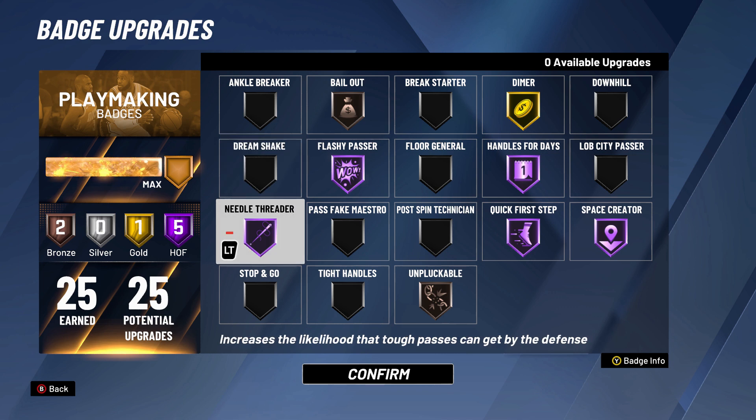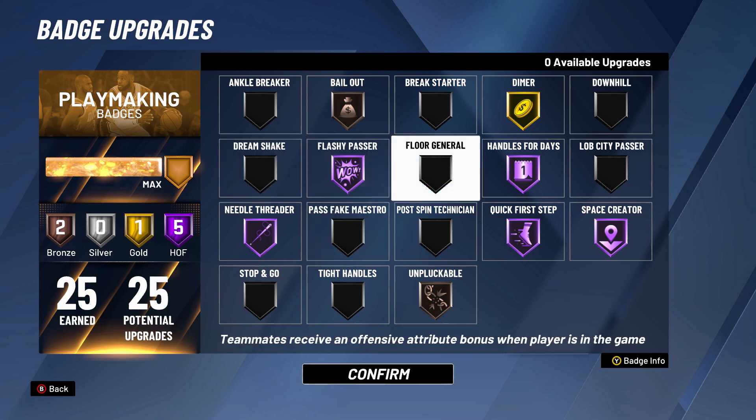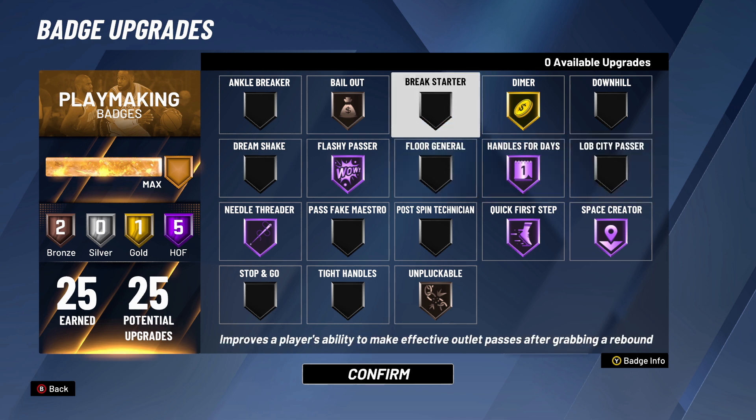We also have Needle Threader — a really underrated badge. It's more for a true point guard or for the team pro-am aspect. The amount of interceptions it disables for the other team is big time. It does what you'd think: it allows you to thread the needle and make tighter, tougher passes than normal. Then we have Lob City Passer — not quite as necessary in my opinion. My guards don't even need this badge; it's kind of a broken badge where you don't even need it. And then Break Starter — I'm not a big believer in this myself, but my builds always have high pass accuracy. If you're a true inside big man, maybe you need it, but if the icon lead passing is what's giving you trouble on those fast break passes, try turning that off first.